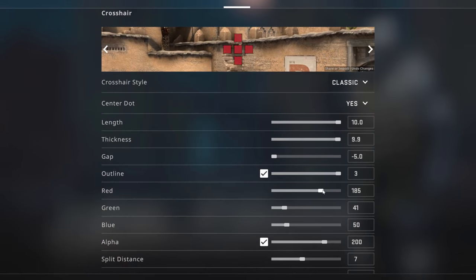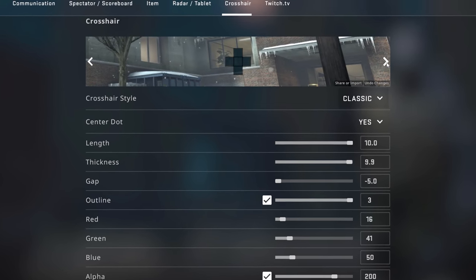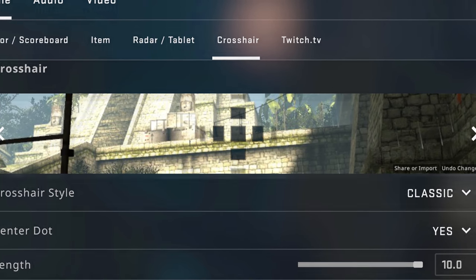This new tool will hopefully help you to avoid bad crosshairs by letting you test your crosshair's visibility across the most popular maps, like Office and Aztec. Though I personally think these images could do with a bit of AI upscaling — but what would I know?